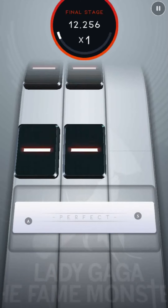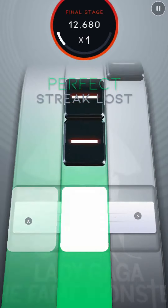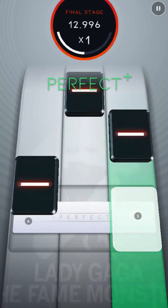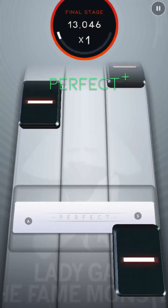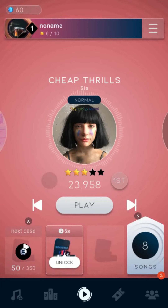Gems are a spendable currency in Beatstar. You can win gems by progressing in your journey as well as purchasing them in the music library. You can also claim a total of 10 free gems daily in the music library — 5 instantly and 5 after watching an ad.